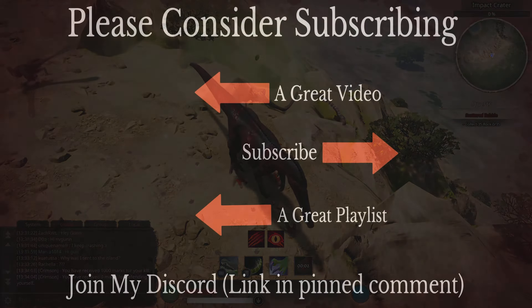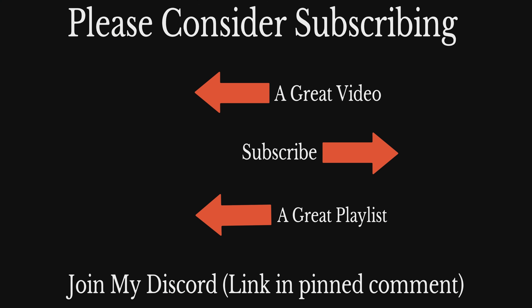To summarise: this build can kill mid-tiers and any apex as long as they make a mistake. But what you really want to do is grab a friend, both use this build, and play Duosuko. Duosuko is so strong. I hope you enjoyed the video — please consider subscribing.